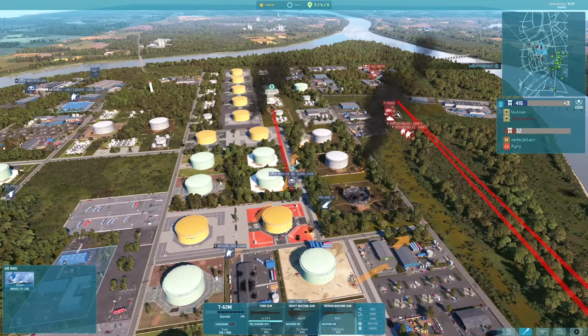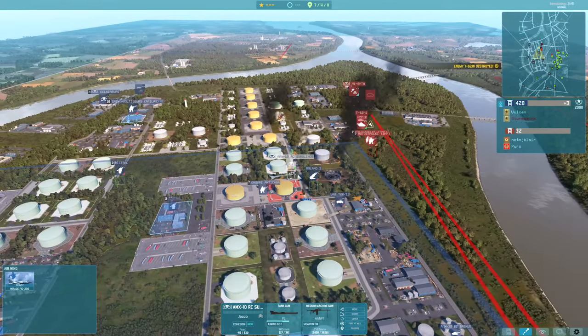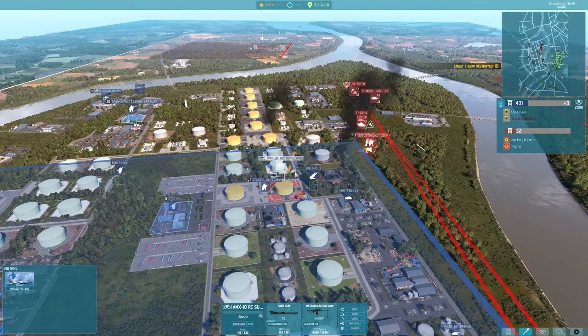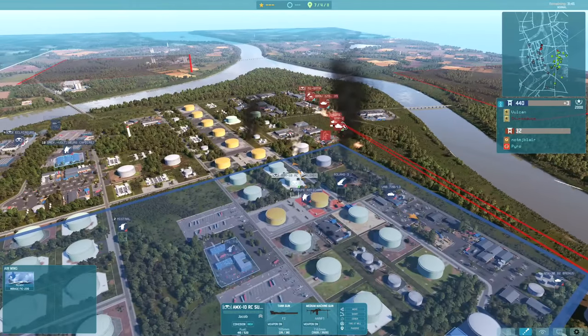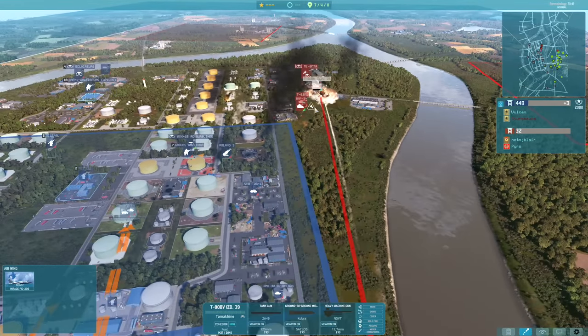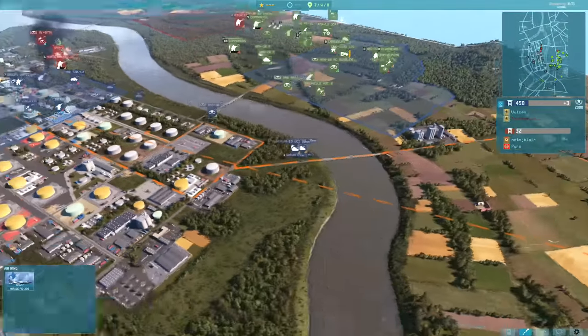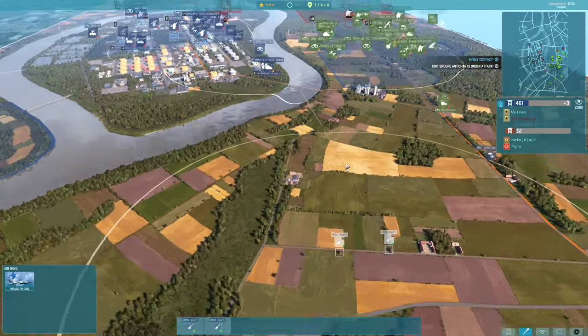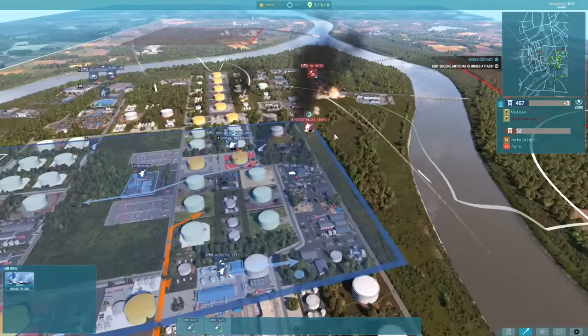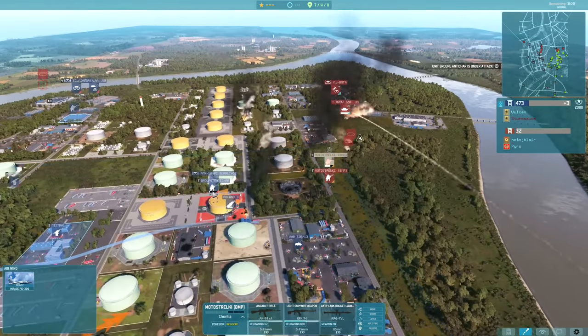Unfortunately my AMX-10 goes down afterwards because of the T-62. I land a shot that takes it down to low cohesion, and that allows my AMX-10 to get the job done. It was risky to stay in combat after firing the first shot, but then comes some artillery hitting the T-80 — this is the AMX-1 artillery. I've got two of them and they're going to be continuously helping me from here on.